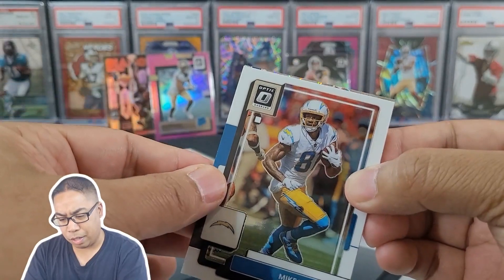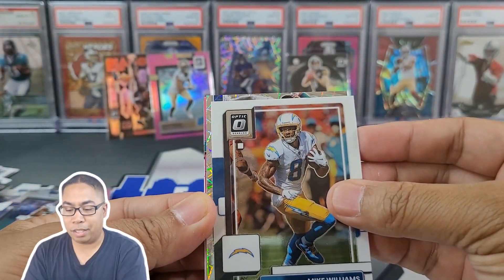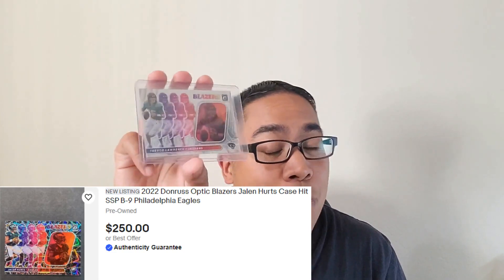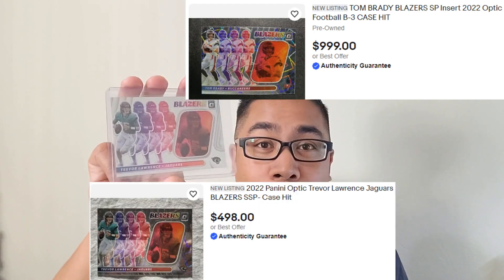Holy crap. Let's take a look. Oh my goodness. Interrupting the rip - I don't think I've ever done this on any of my videos. But just taking a look at that Blazers card, that Trevor Lawrence card - I was shocked. I thought I was pulling a downtown. Downtown still rules all for Optic, but holy crap. This Blazers Trevor Lawrence is still considered a super short print. I took a look on eBay and everyone's listing it as a case hit. I did watch a full blaster box case break - only one of these was pulled compared to two downtowns. So I'm not sure how much these are going to hold up in value versus downtowns.